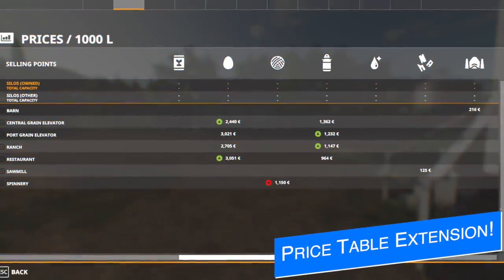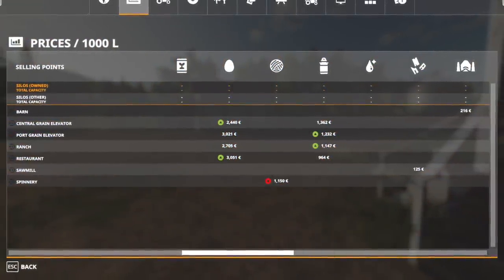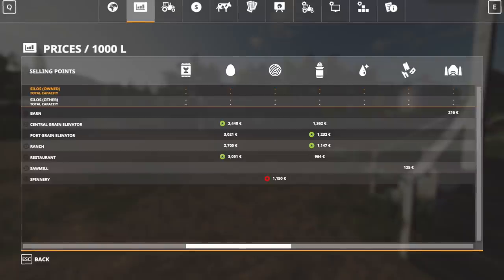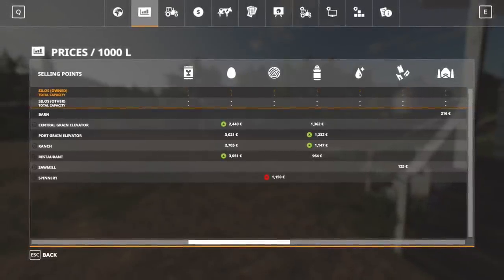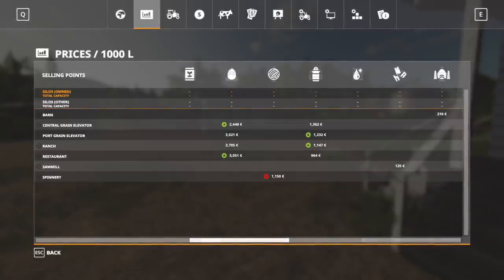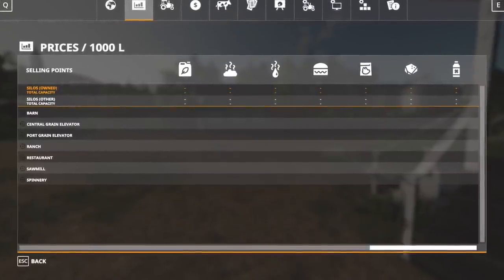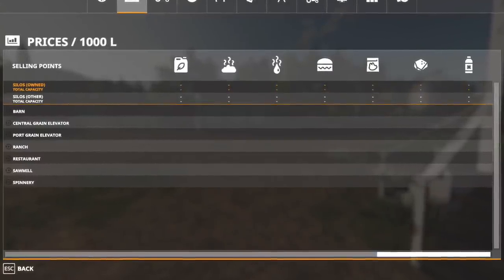Today you probably saw the mod price table extension. This is a new mod for PC and Mac only by TF 2020 Mods, formerly known as Holger Sandstock. This new mod extends the price overview to include missing standard fill types in the prices screen. For example, things like wheat or barley are labeled but things like fertilizer are not. This mod will be adding seeds, water, diesel, fertilizer, liquid fertilizer, digestate, big food, lime, and herbicide to the prices menu.